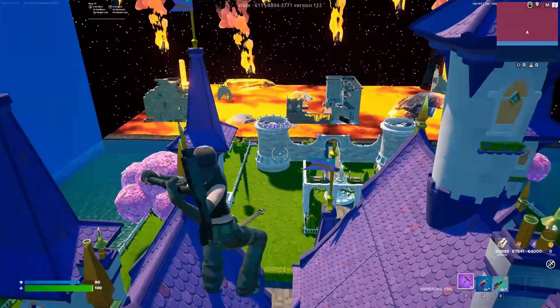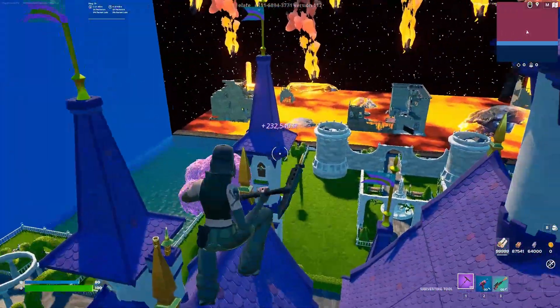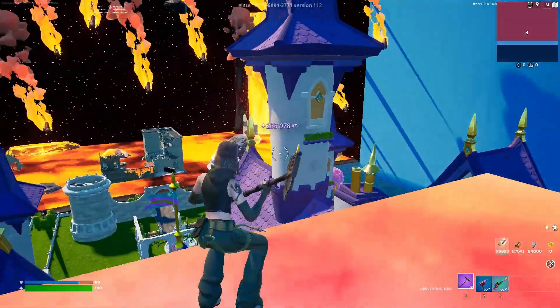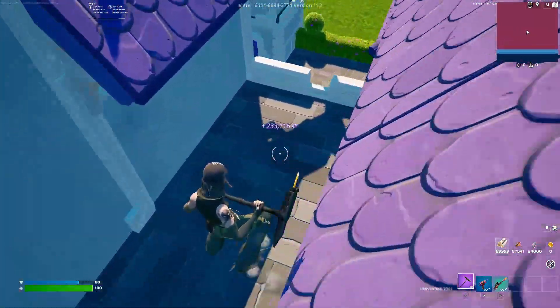I'm going to be showing you guys where the never-ending AFK XP boosters are, because the last method on this map is just AFK bouncing for infinite XP, but there are some secret buttons around the map to make that AFK XP even better.